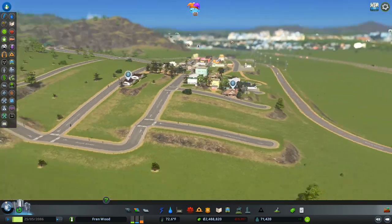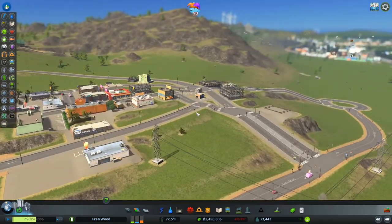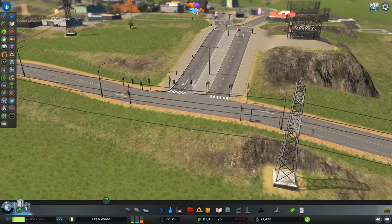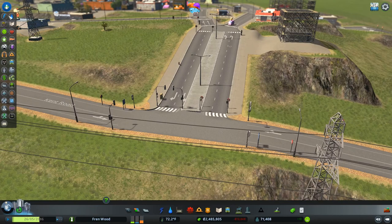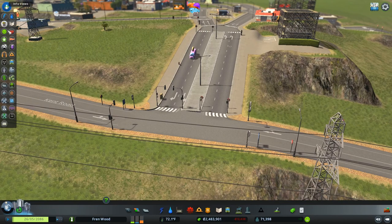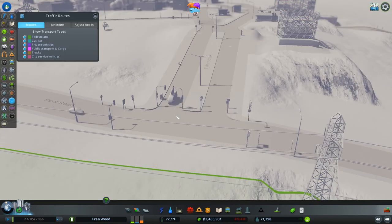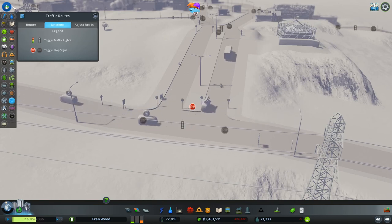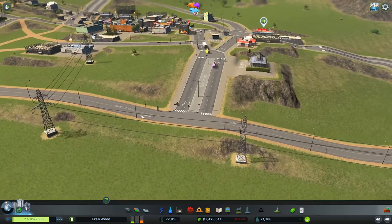Let's have a look at what's going on and see how the road connections are doing here. I don't want traffic lights here — this needs to be a give-way. So they need to stop here and prioritize the main road.